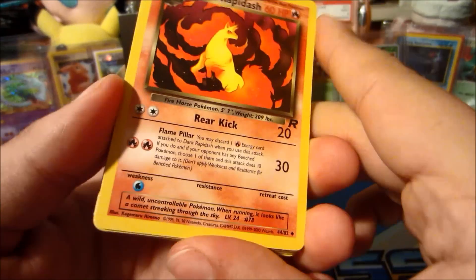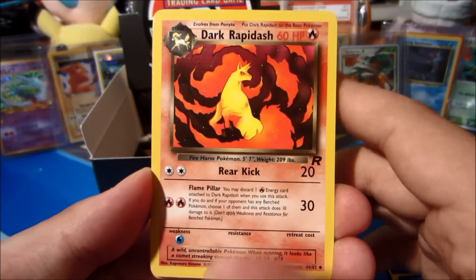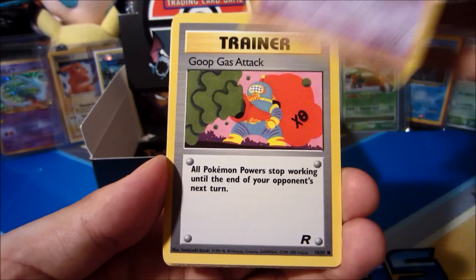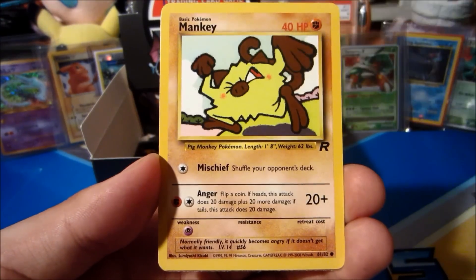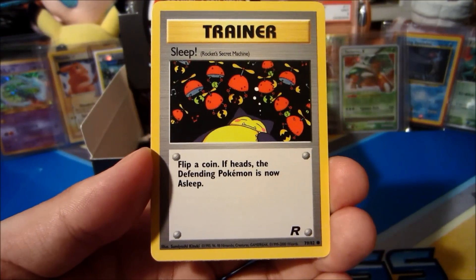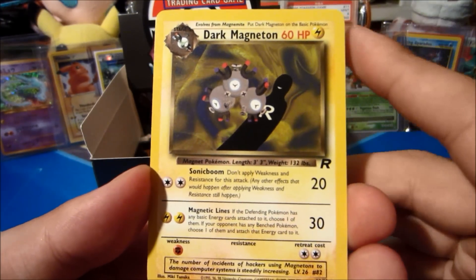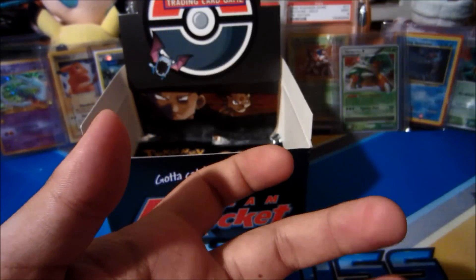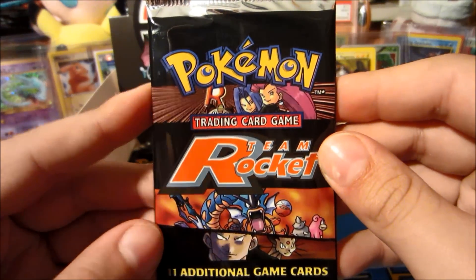Let's see what the first pack of the final part gives us. It starts off with a Dark Rapidash, Magikarp, Dark Electrode, Drowzee, Goop Gas Attack, Zubat, Ekans, Machop, Mankey, Sleep. The rare behind Sleep is a Dark Magneton non-holo rare — awesome card, love that artwork, and we don't have that yet, so good pull.